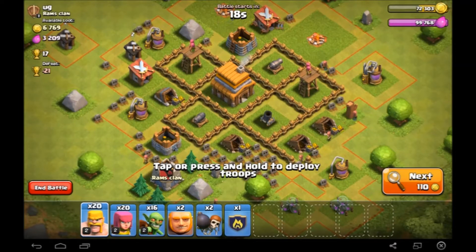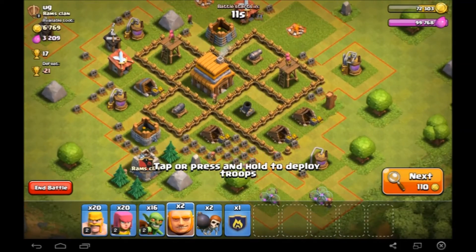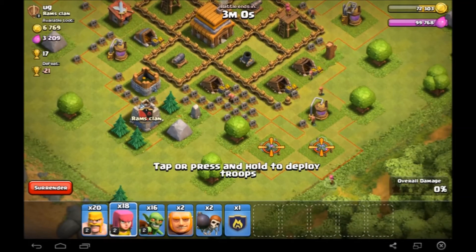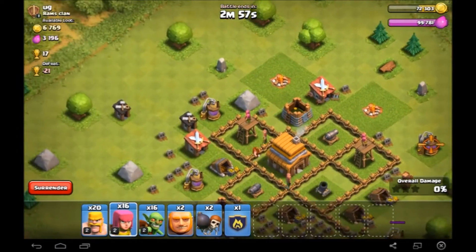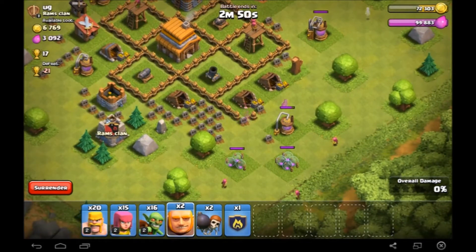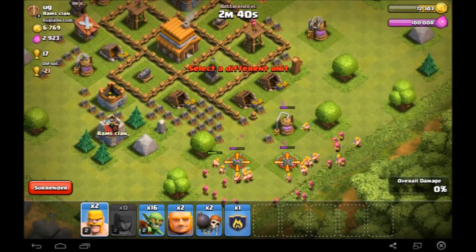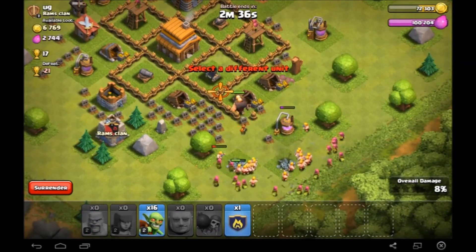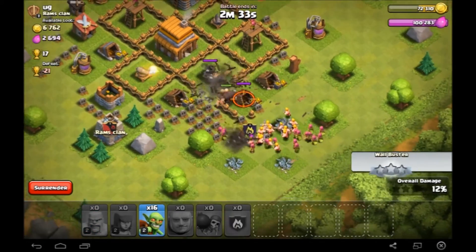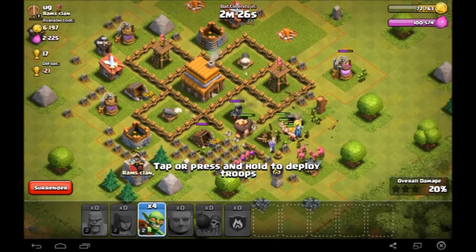Alright guys, we're back and we've got our third and final raid here. The best bet in my opinion is to just go from this corner and try and take out that mortar. But before we do that, we're just going to take out a few of the outlying buildings to make sure we get a few resources and so we don't have anything to distract our troops. I'm going to put some barbarians down first to make sure those storages don't distract troops whilst we're trying to take out the mortar. I want to get clan castle troops in first because there's a wizard in there, so that's going to be very important to make sure we get that mortar going down quickly.